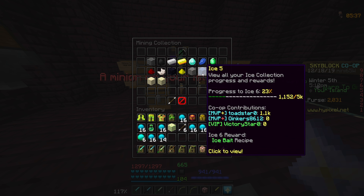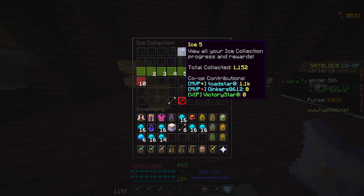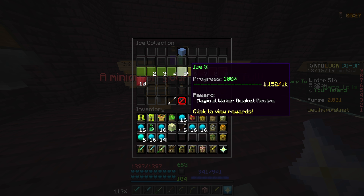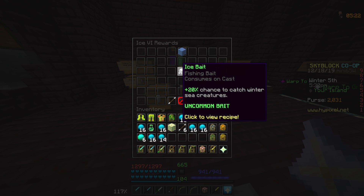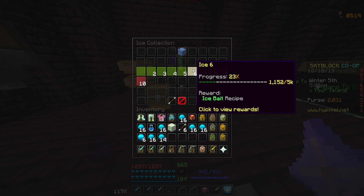We're going to first take a look at the icing — you've already seen me talk about all the ice stuff, go ahead and skip about 45 seconds through this. Basically the ice collection got an update, we have five more tiers. We have ice bait which gives a 20% chance to catch winter sea creatures, because in the fishing category they added some more fishing things — you can fish up new monsters and some of them are the winter ones.